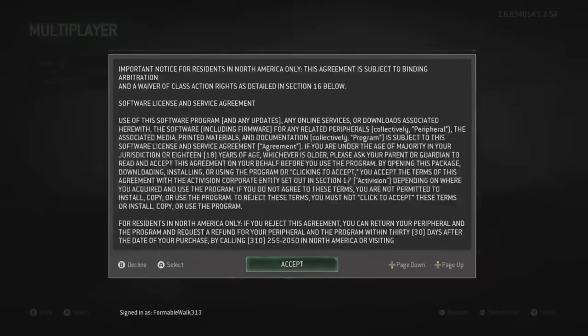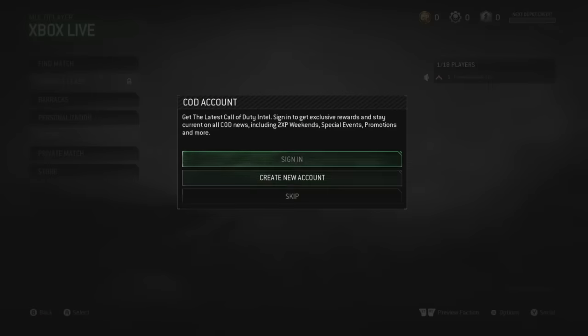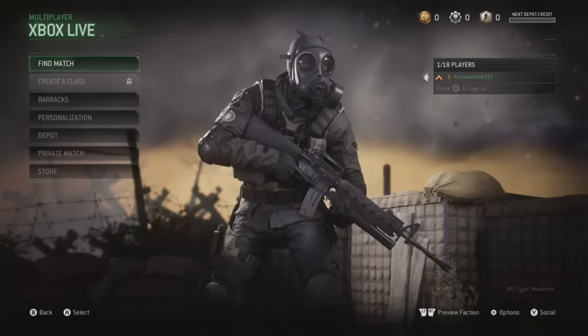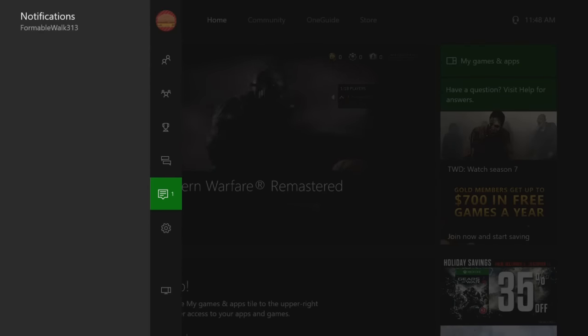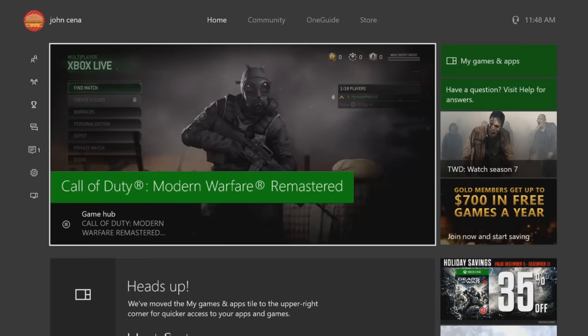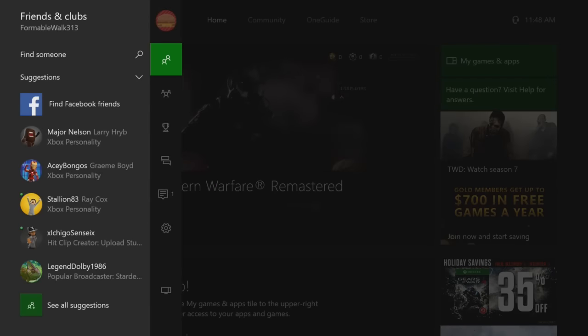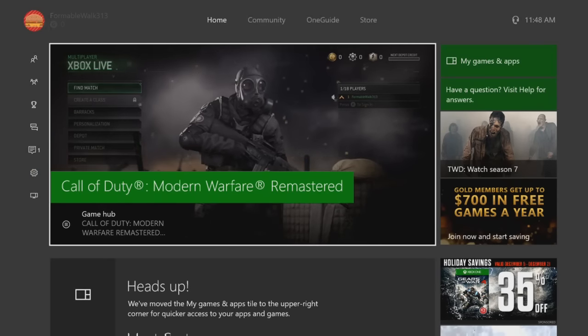Now I'm signed in as my new account, and whenever I go to Xbox Live — here we are — brand new account, I now have full Xbox Live privileges. If the games weren't already downloaded, I'd be able to download any games as well. If this helped you out, be sure to leave a like, comment below, and enjoy your free Xbox Live.